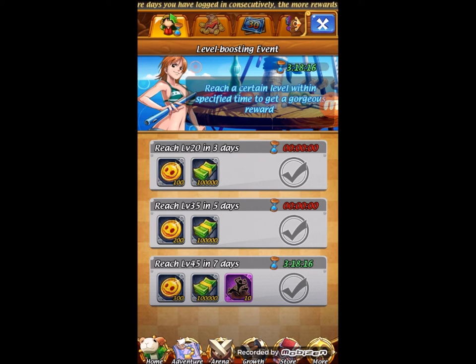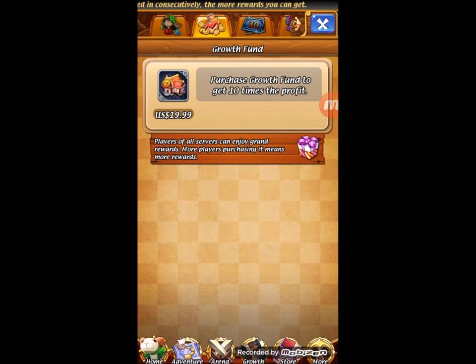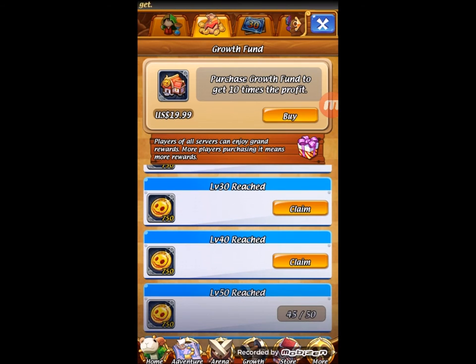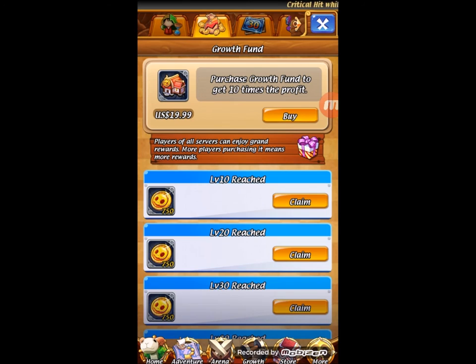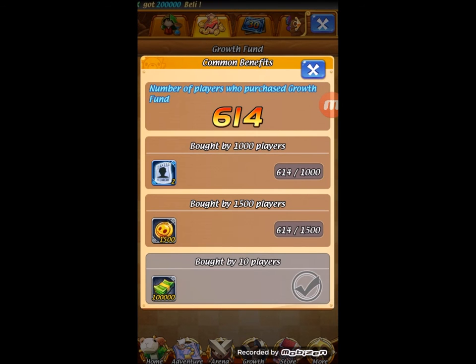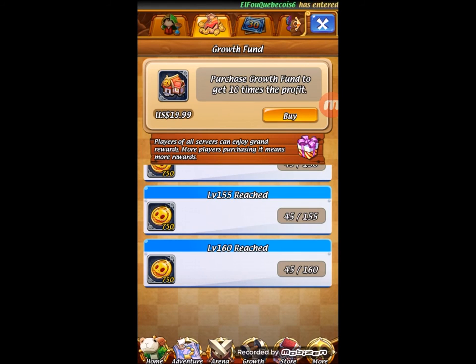I'm just mainly doing the home page and a few things inside the icons. So as we go across — Grow Fun. As you can see I can't claim it because I haven't bought it. But if you want to buy it, I'd recommend it — it goes from level 10 all the way down to 160. But here's the catch: this little gift box — you can click on that and you do not need to buy money to get these rewards. You just have to hope that other people buy it. As you can see I've claimed a few.